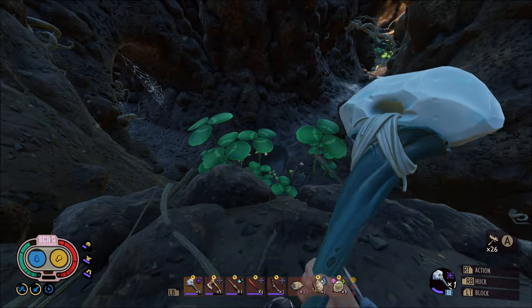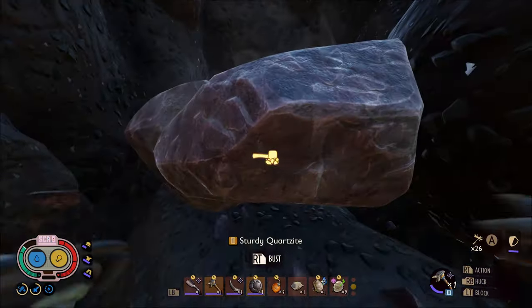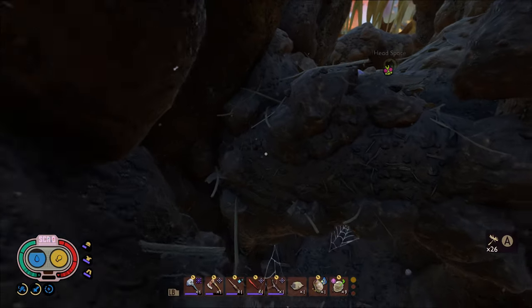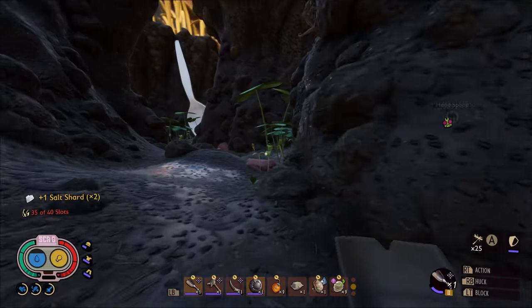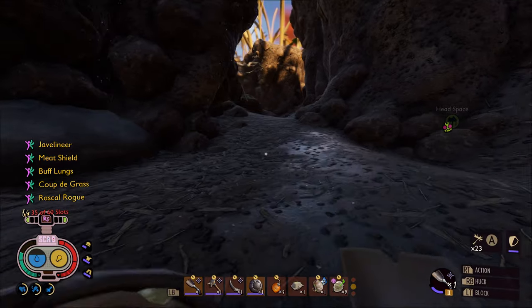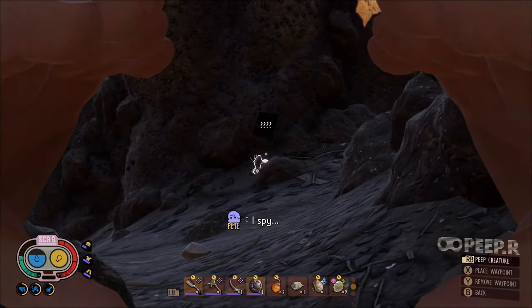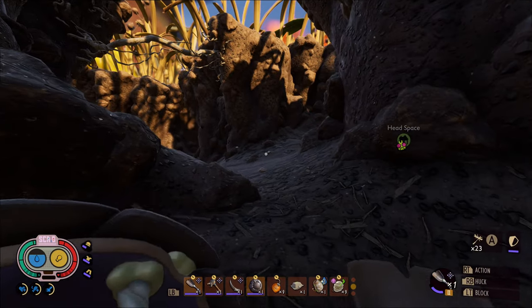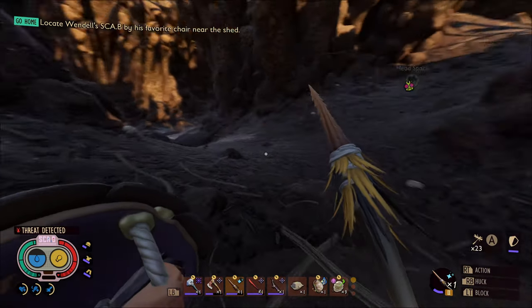We are actually able to hop all the way up here — did not think that was going to be possible. Lots of candies, a lot of elementals through here — very nice. I'm going to put back on my mutation loadout because we should be coming up on some dust mites pretty soon. There we are — let's peep those. You can see they're weak to stabbing and fresh.